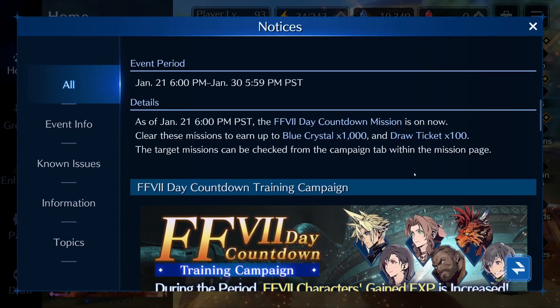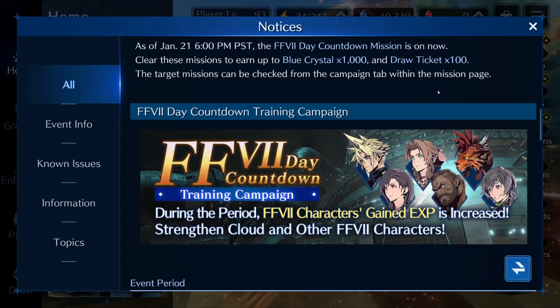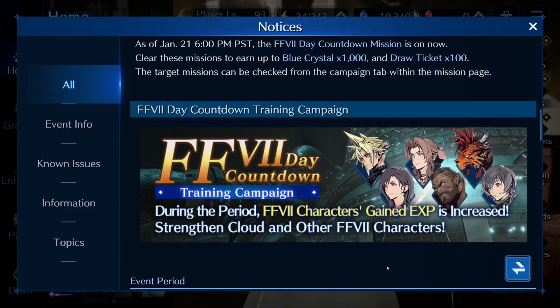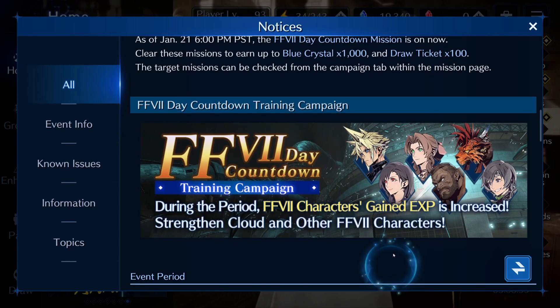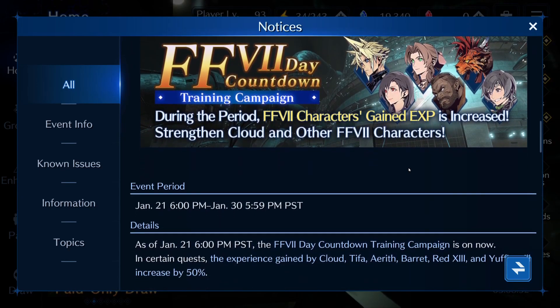Target missions can be checked from the campaign tab within the mission page. That's cool. So we get Final Fantasy 7 characters with increased EXP — that's great. And there's 6 of them with Eufy now.